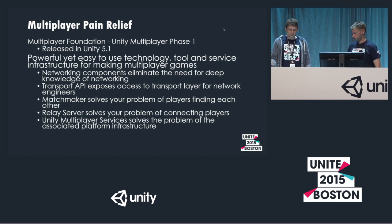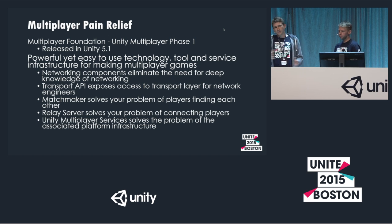We have components in Unity — a sort of high-level API. It's very easy to attach things together. We have drag-and-drop components to set up connectivity, position synchronization, and state synchronization — as easy as possible. Below this, all of it uses a transport API, a network transport class which is basically a thin layer on top of sockets. So you can use that if you want to go deeper or need something custom. We are also working on open-sourcing the higher-level components so you can see how we do it and customize it. And we have matchmaker and relay server for discovery and connectivity problems.